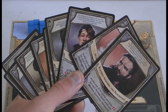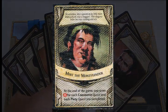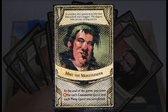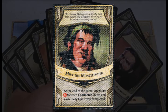Each player will be randomly dealt one of these Lord cards at the beginning of the game. These cards specify a secret objective to get bonus victory points after the game ends. For the most part, they'll have players seek to complete certain types of quests. For example, here we have Mert the Money Lender. At the end of the game, if Mert is the Lord of your faction, you'll get an extra 4 victory points for each commerce and piety quest that you've completed.